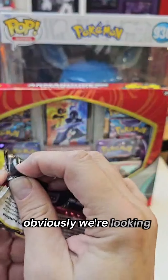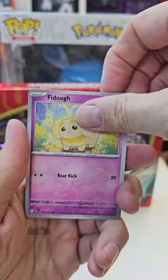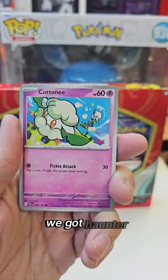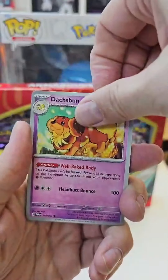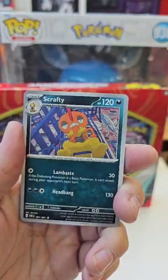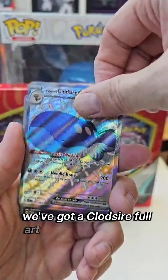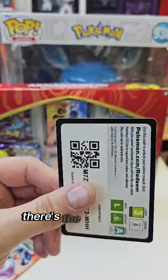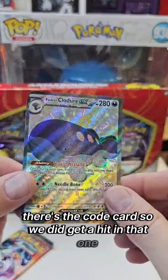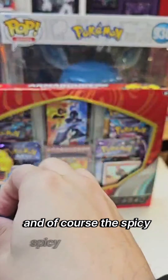Now the Paldean Fates — obviously we're looking for the spicy Charizard, that would be very nice. Let's see if we can pull that. We've got Haunter, Cottonee, and Maractus. Oh nice — we've got a Clodsire, a shiny Wooper, and a Magmortar. There's the code card, so we did get a hit in that one.